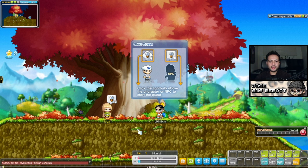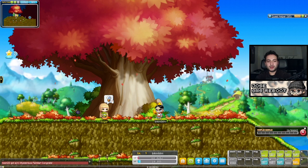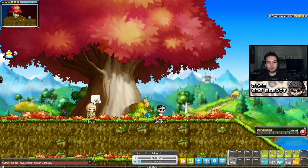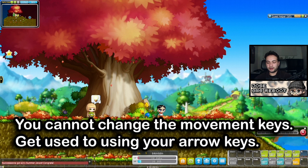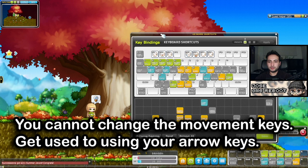You're going to see a little bit of UIs, but no one reads in this game. What people want in 2023 is an intuitive system — like you buy an iPhone and you just know how to use it. But in MapleStory, it's not like that at all. The first thing you want to get comfortable with is using your arrow keys on your keyboard to move your character. Other games have WASD, but that's not what it is for MapleStory.